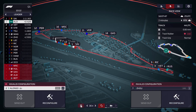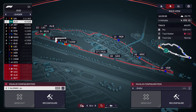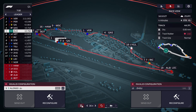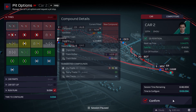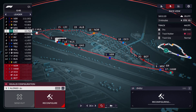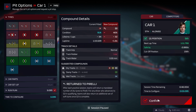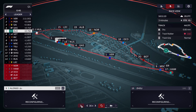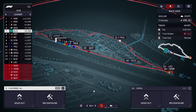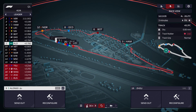With 10 minutes to go, Sainz goes quicker but only by four tenths. Canada is such a fast track and I'm hoping our Underfloor really makes a difference as Gasly, Sainz, Perez, Verstappen all go ahead. We'll give Zhou fresh tyres. I feel like Alonso might be able to get through just on the same tyre — I'd quite like to try that. We'll see how this unfolds.